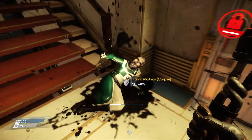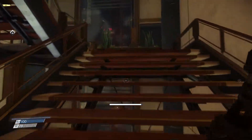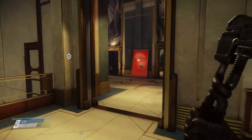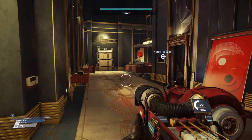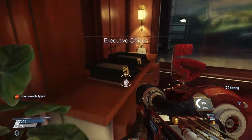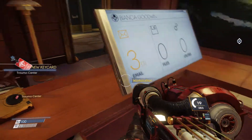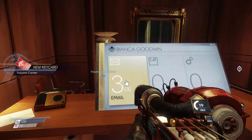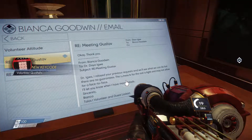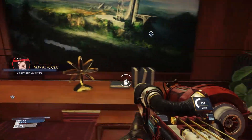There we go. Laura McAvoy. Alright, so we got the trauma center key card. I'll only really look at these things to see if maybe there's some kind of passcode — see if maybe there's a passcode for like a safe or anything like that.